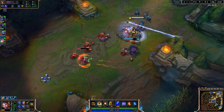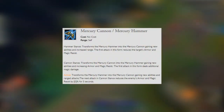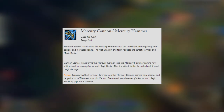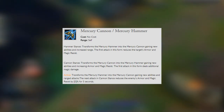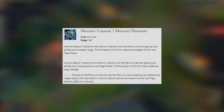And finally, on his R, we have Mercury Cannon or Mercury Hammer. Hammer Stance transforms the Mercury Hammer into the Mercury Cannon, gaining new abilities and increased range. The first attack in this form reduces the target's armor and magic resist. In Cannon Stance, this transforms the Mercury Cannon into the Mercury Hammer, gaining new abilities and increasing armor and magic resist. The first attack in this form deals additional magic damage.